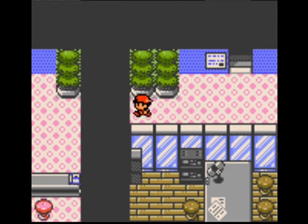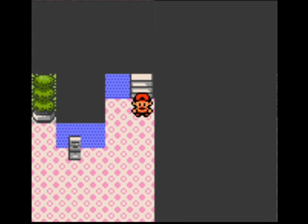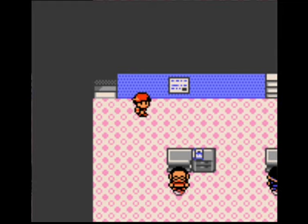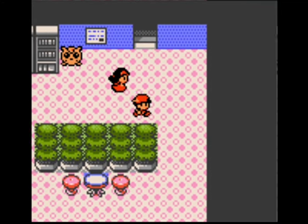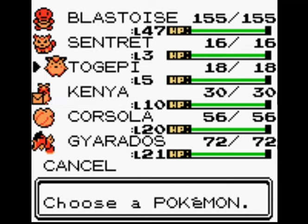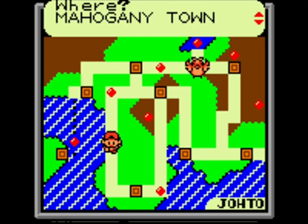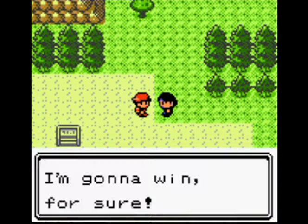Literally a random dude just gives you the item — one of the random NPCs in town is kind of near where the Pokemon is, and he's like 'hey, you're a random person I've seen for the first time in my life — have this exclusively rare item to catch a legendary Pokemon, you can just have it.' Didn't mean to battle him, but it's Natu and Kadabra.